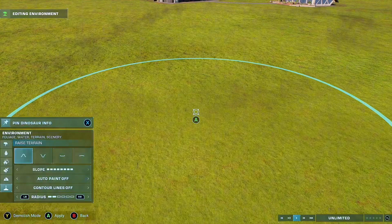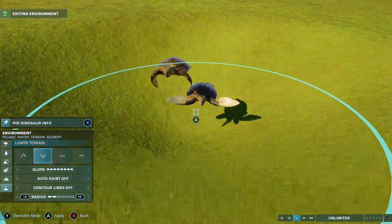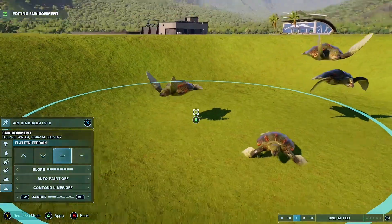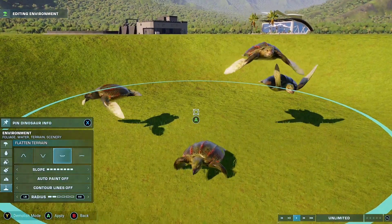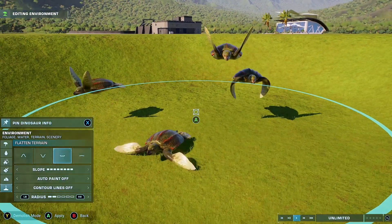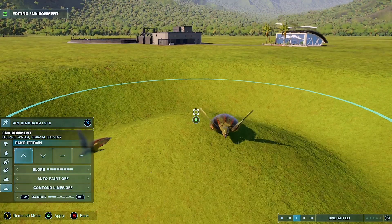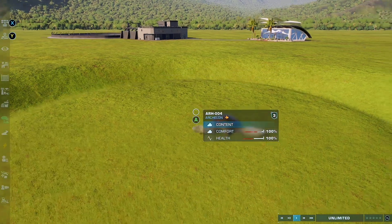All you do is delete the hatchery at that point. The Archelon will be there, just sort of under the ground. Dig to reveal them — there we go. You should have all four here. Usually one is right at the top so you don't have to do much digging to find them.